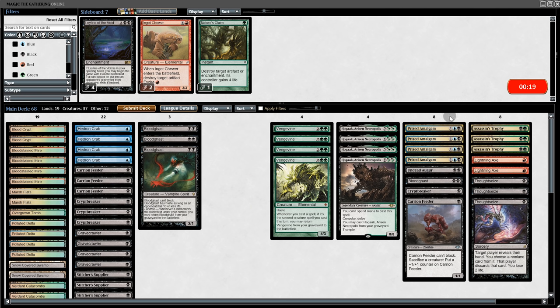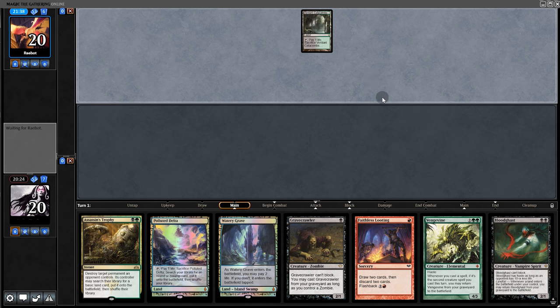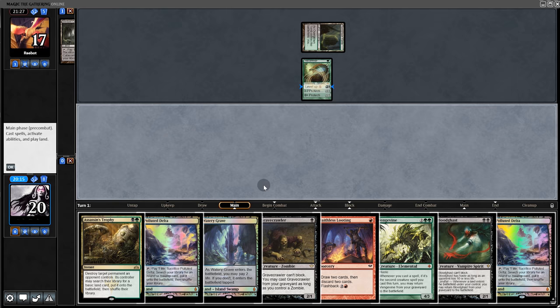Going into game two, we're making some adjustments. Green-black tends to run Surgical Extraction, so we're going to bring in Thoughtseizes and some other stuff. Opening hand: we've got the Trophy in case they have Leyline, and Faithless Looting. Hoping they don't have Surgical. No Leyline — okay.